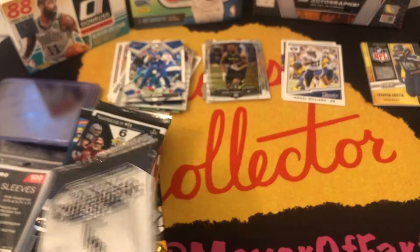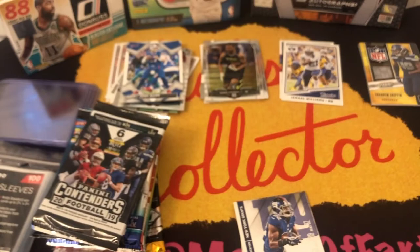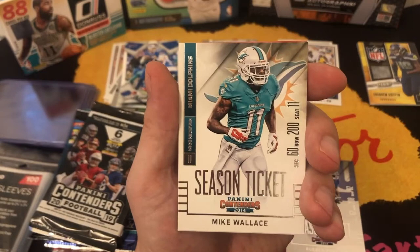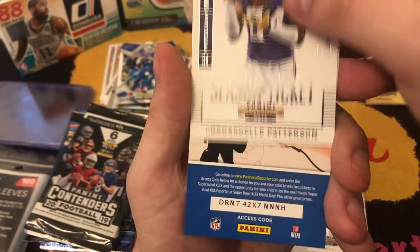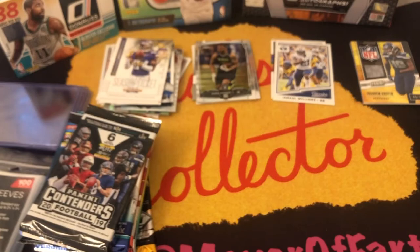Contenders 2014. Let's see what we can get — we got a patch hit, not too shabby. We have a Ruben Randle season ticket for the New York football Giants, Mike Wallace, Doug Martin, Adrian Peterson, and Cordell Patterson. And then a Kid Reporter card for whatever Super Bowl that was. Looked like nothing major out of that.